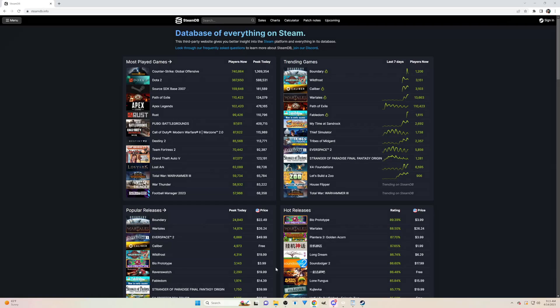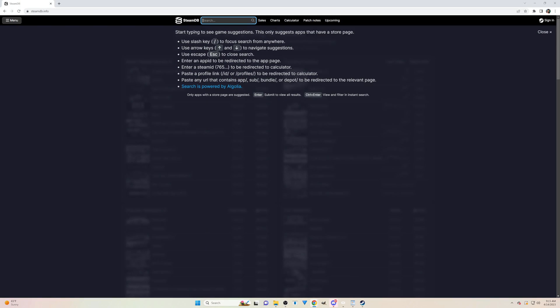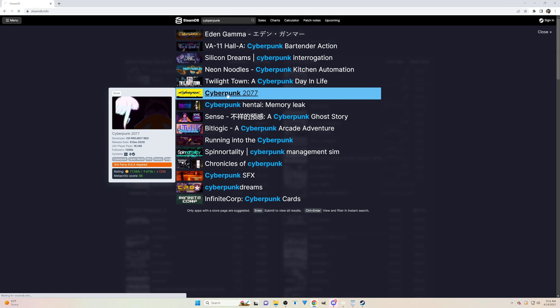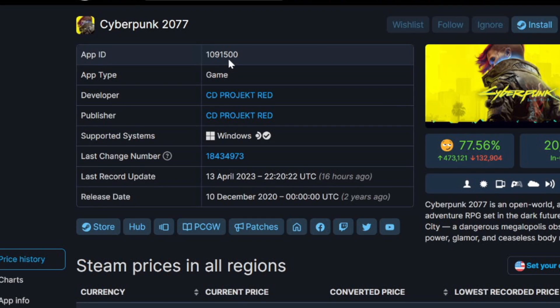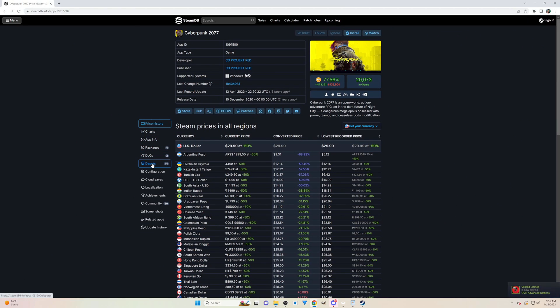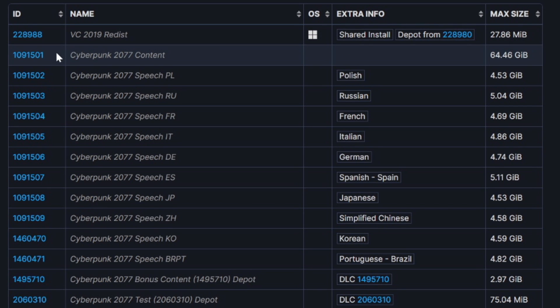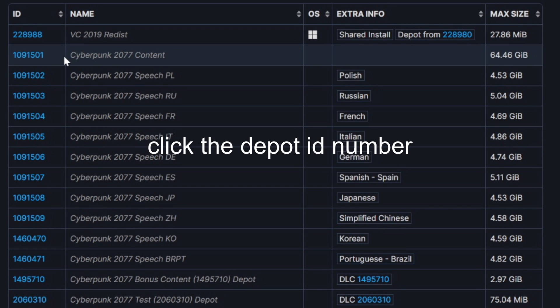Next, in your browser go to the main Steam database page and search for Cyberpunk. You'll find the App ID right here — write that down, copy it, or take a screenshot. Now click on the Depots link on the left side of the page. We are looking for the ID number of the base game — just look for the massive file sizes. In Cyberpunk's case it's this number right here — write that down.